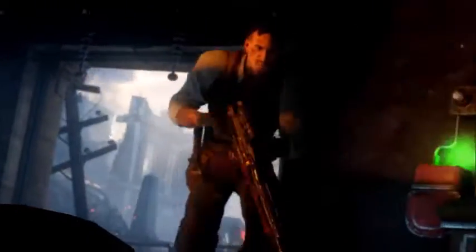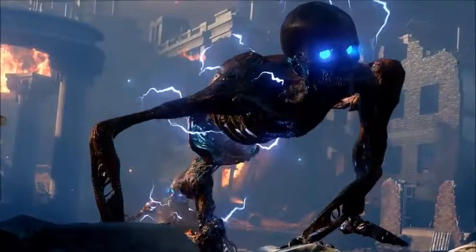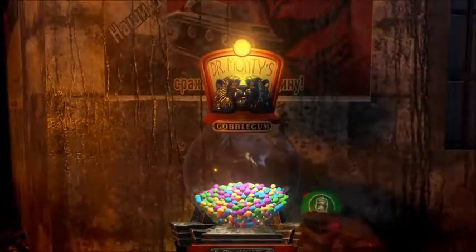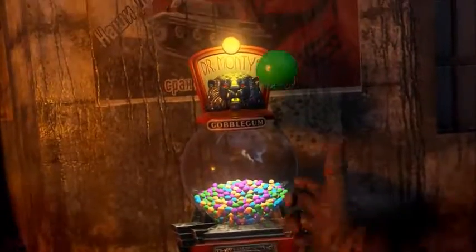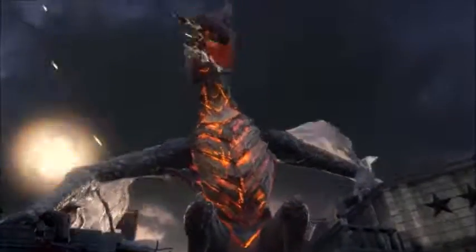We have Dempsey, Nikolai, and Richtofen just running around. Then we have some sort of electric skeletons, which might be like some sort of one-of-a-kind walking enemy, and we have the Gobble Gun machine. Nikolai has the Haymaker.